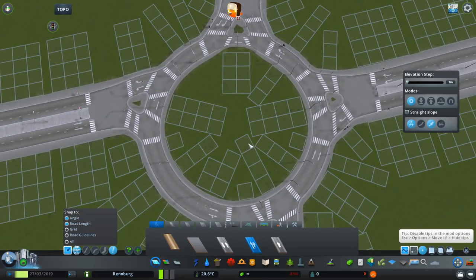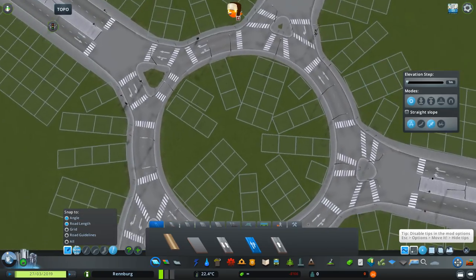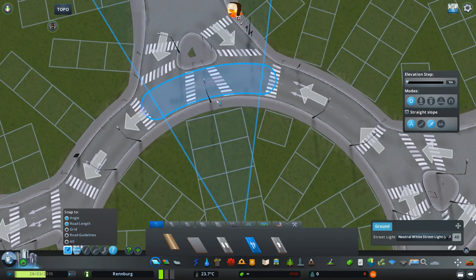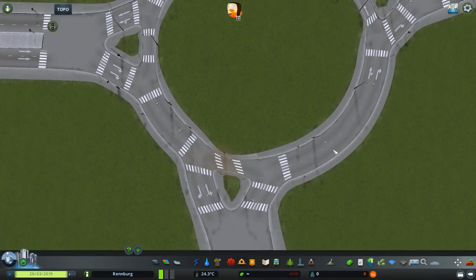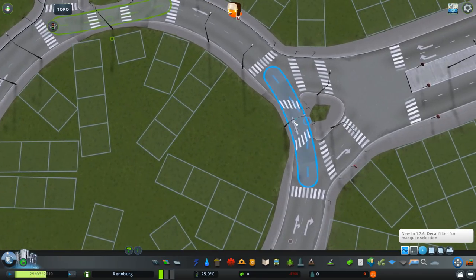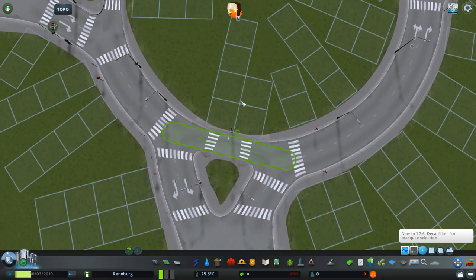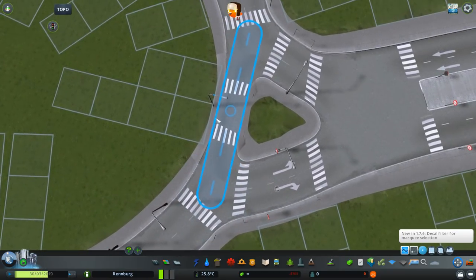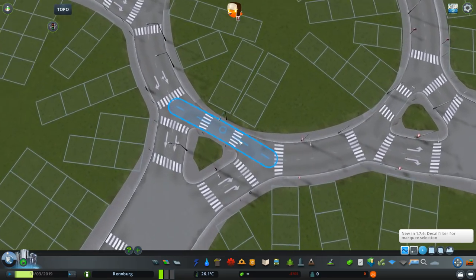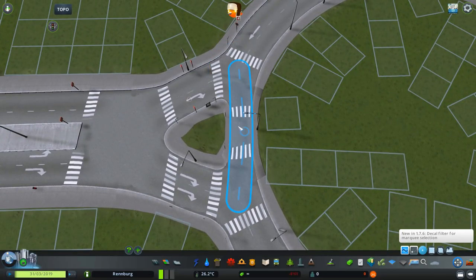Upgrading the road kind of distorted the circular shape of the roundabout, so I obviously need to use Move It to fix it. This is looking all right. When using Move It you kind of need to play with it — sometimes it's going to look good, sometimes it won't, and sometimes there's nothing you can do. But this time it's looking all right. In my livestream I created a very similar roundabout that I'll probably show at the end of this video. I needed two segments in here divided in between, but this looks all right — it created bigger islands, and this is exactly what we need: just one lane.